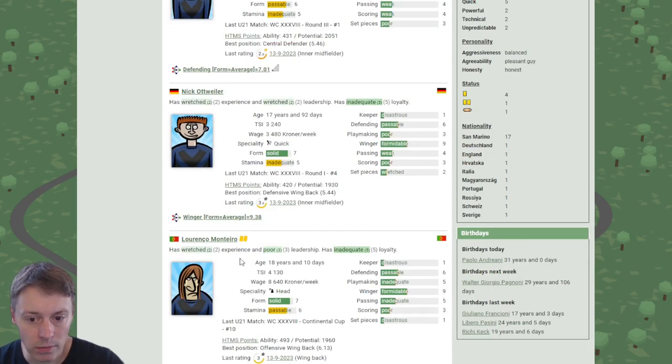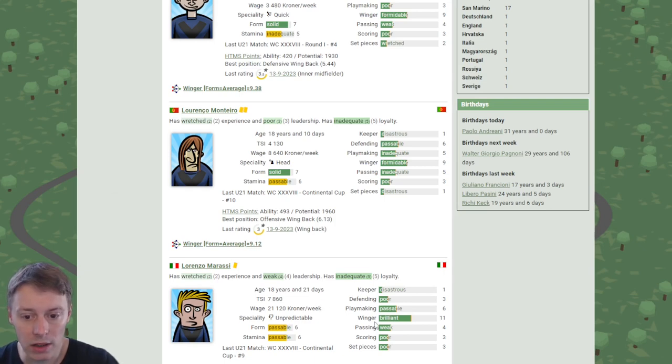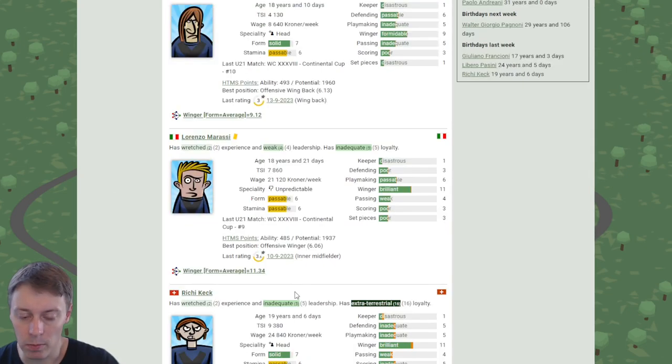Moving on to Monterio — also a winger with inadequate playmaking, passable defending, and inadequate scoring. He's a header and a little older. Then there's a raw winger who is brilliant in winger and passable playmaking. He's unpredictable and a little older, but should be able to bring in a good return as well.